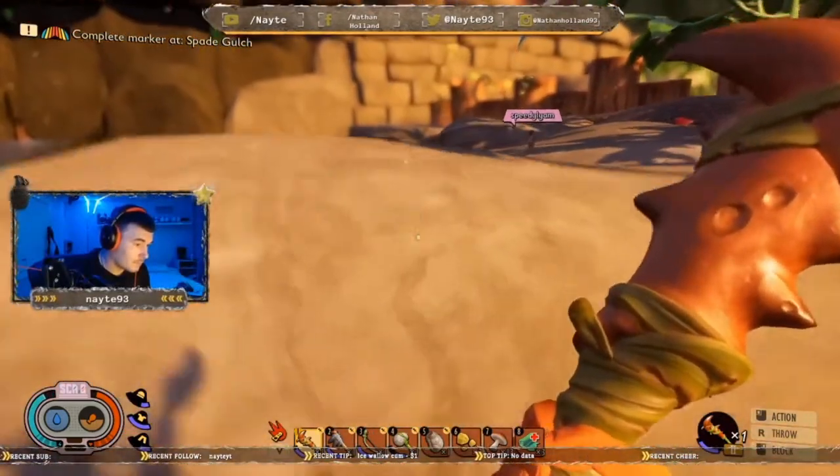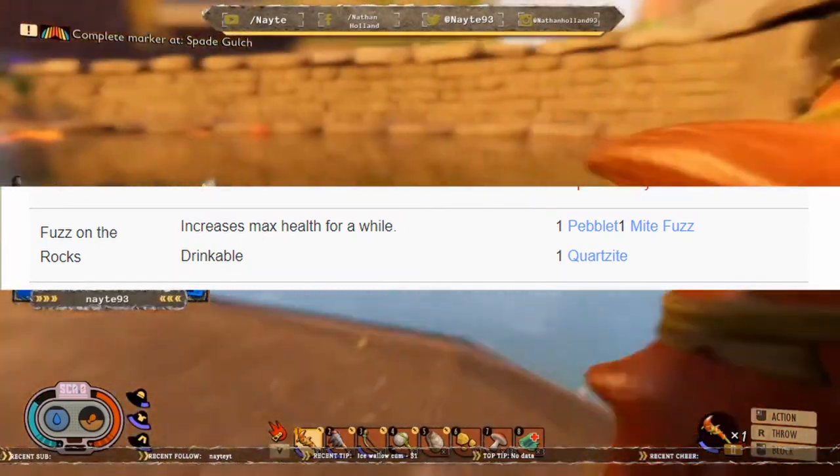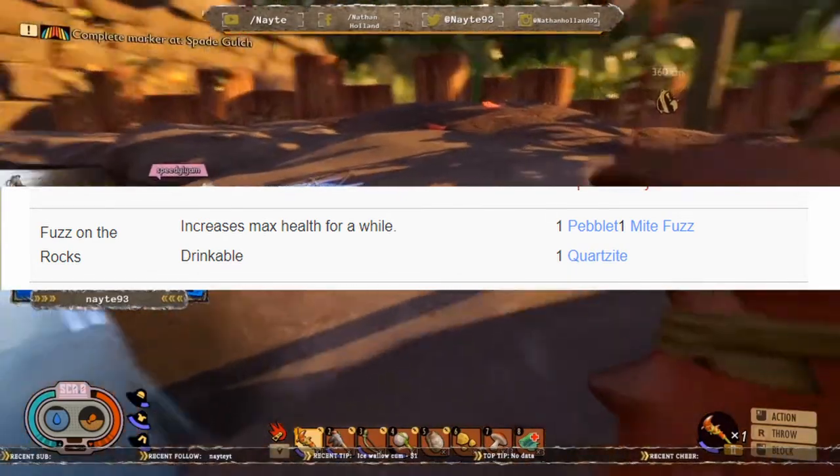Next on the list is Fuzz on the Rocks, shaken not stirred. This will increase your max health for a while and it's drinkable. For that you need one pebble, one mite fuzz, and one quartzite.